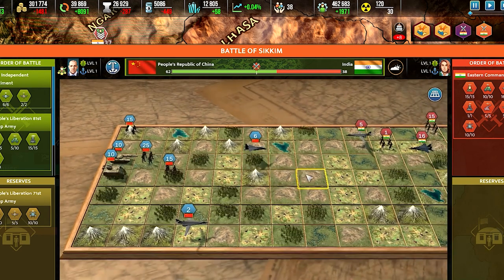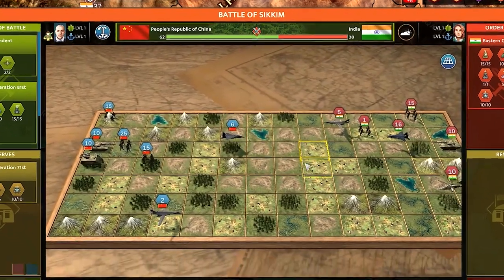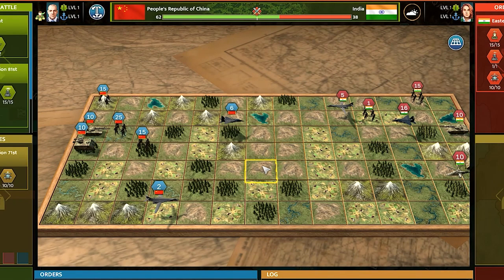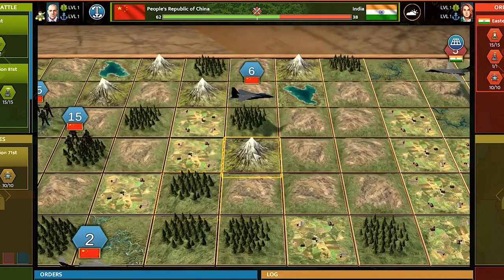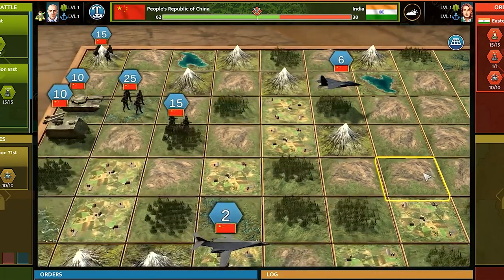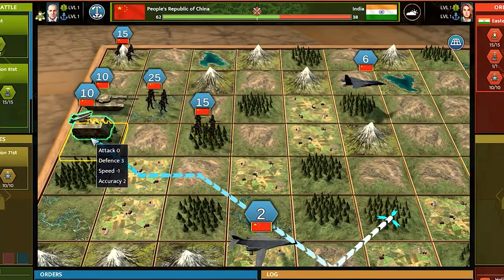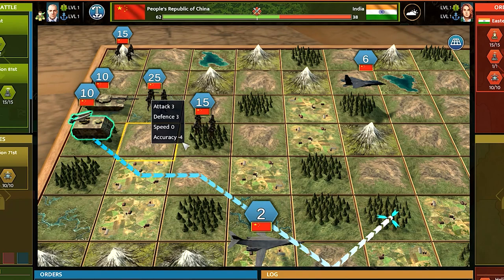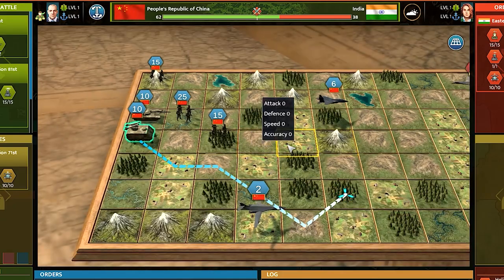You can switch between different camera settings using the button on the right side. In the center there's a battlefield grid where each side of the conflict can have up to seven unit groups consisting of the same unit type. The battlefield is divided into tiles of different terrain types such as forests and mountains — each type has different modifiers that influence the unit standing on it. You can see the modifiers after selecting a unit by hovering over a tile.